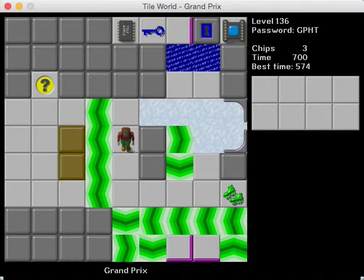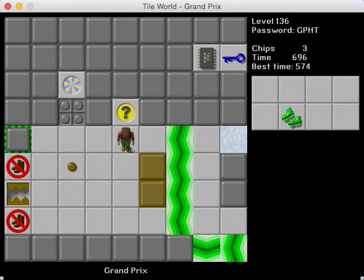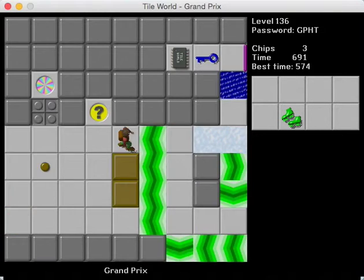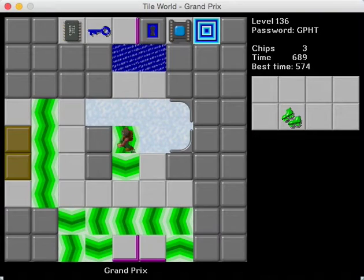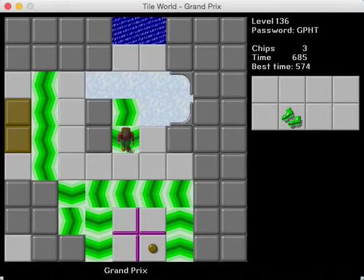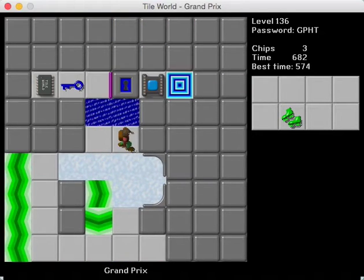So with this level, Grand Prix, this is actually a rather interesting level and has a rather fascinating story behind it. Get your blocks through the track and into the watery finish line where the exit awaits. Now that hint is referring to this area over here. And you can see there's a mechanism here that governs how we're going to get the blocks up here.